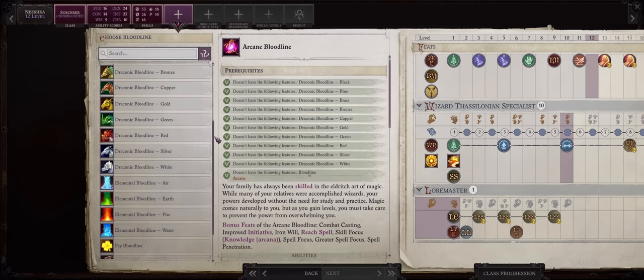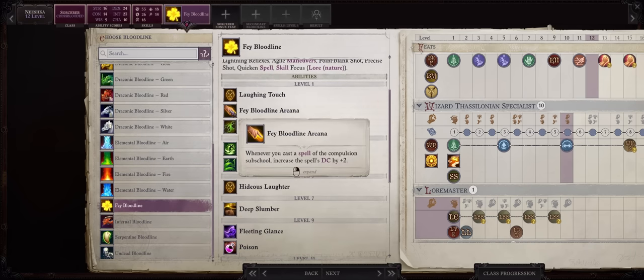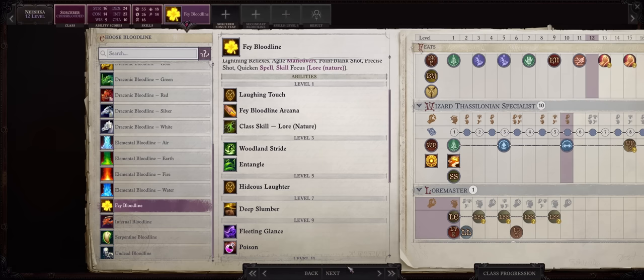First you want the Fey bloodline. Just at level 1 it already grants you the highly powerful Fey Arcana, which increases the DC of all your Compulsion spells by plus two. Compulsion is a sub-school, and almost all of the enchantment spells in the game are Compulsion, so even better for you. You also get a free bonus feat as a Sorcerer — in this case you want Persistent Spell.